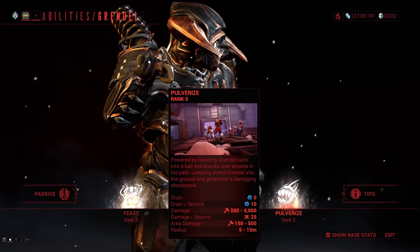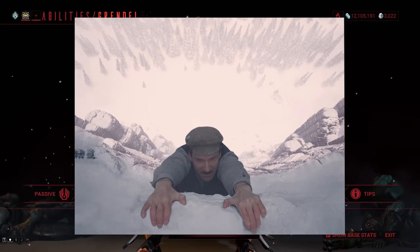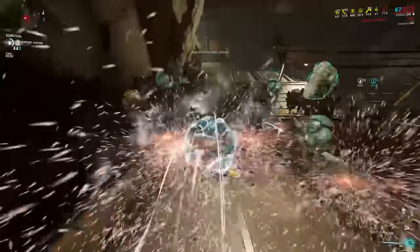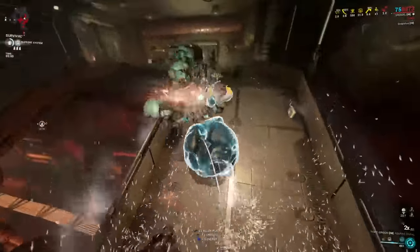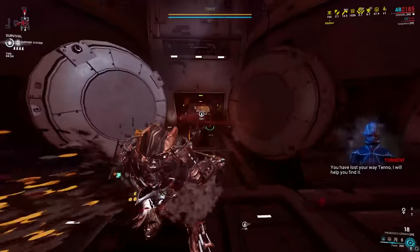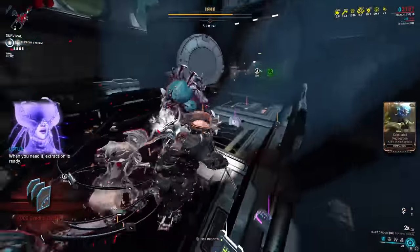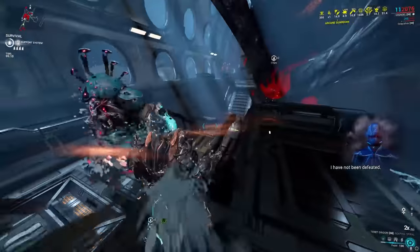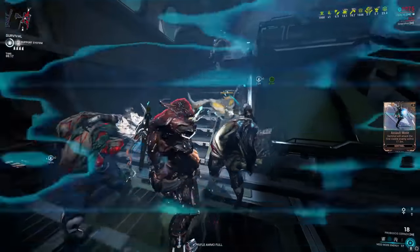Pulverize is his fourth and most fun ability — it turns him into a literal meatball capable of performing limited parkour maneuvers and dealing decent damage to anything in his path. However, it's the one I replace via Helminth. My issues are that its damage scaling is capped by a low 10-enemy multiplier, it doesn't deal enough damage to make up for not having access to weapons, and it sometimes launches enemies clear across the map. I find Corrazon Snare to be the most valuable addition, and I don't think other options come close for Steel Path content. The hard CC is invaluable, especially versus Acolytes, and grouping enemies lets you consume a ton with Feast and hit a bunch more with the ensuing vomit.